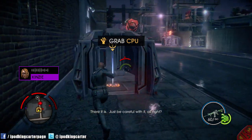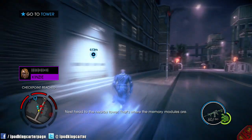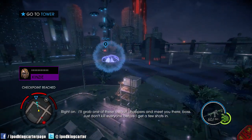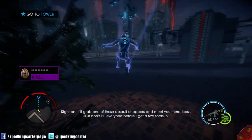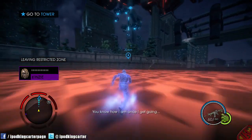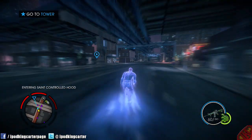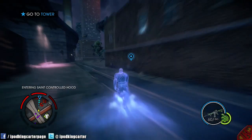There it is. Just be careful with it. Head to the nearby tower — that's where the memory modules are. I'll grab one of these assault choppers and meet you there, boss. Just don't kill everyone before I get a few shots in. Yo, I'm hype, I can run on water now!